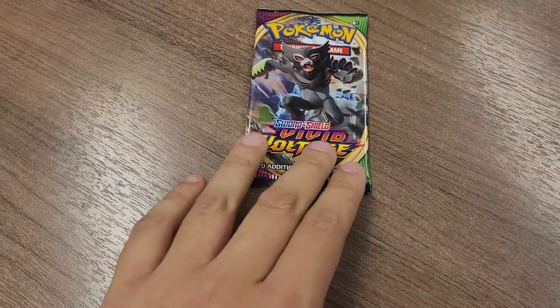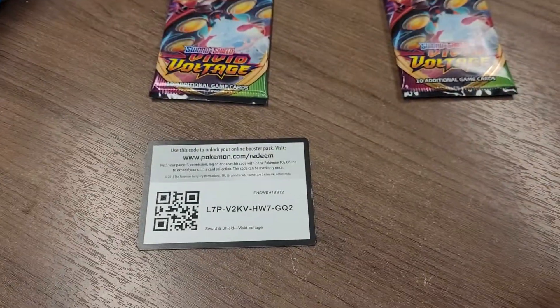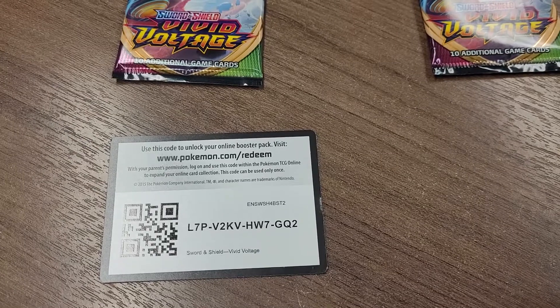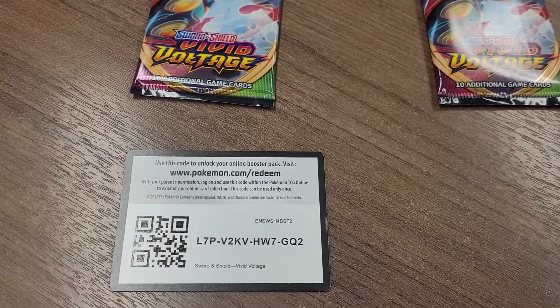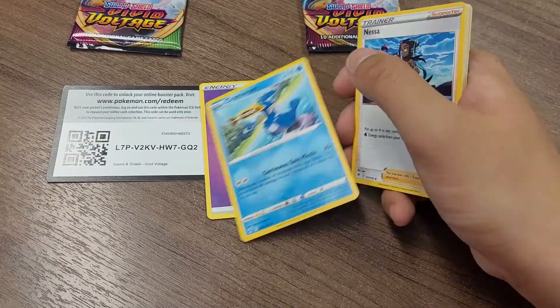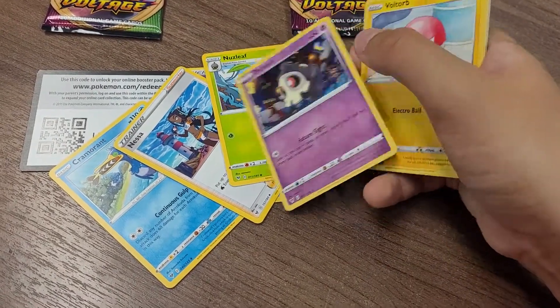Here's the Zarude pack — it's a green code, unfortunately. You can take that code for yourself. I will not make the mistake I made last time in the Galarian Rapidash V video where I opened them all on the TCGO — I've seen the dislike ratio and it ain't that good. We got a Psychic-type Energy, Cramorant, Nessa, and Nuzleaf.